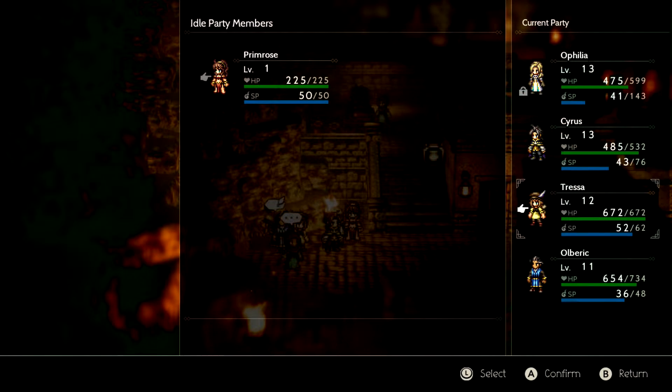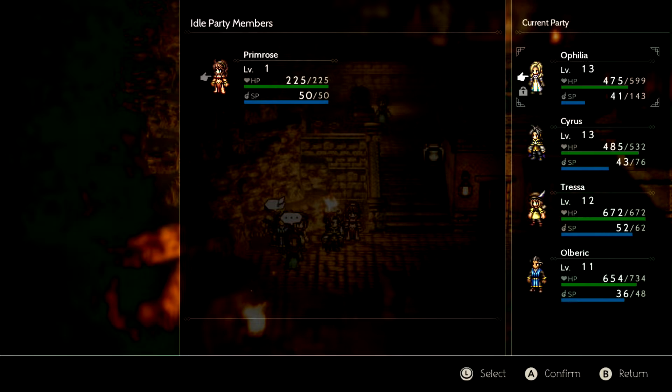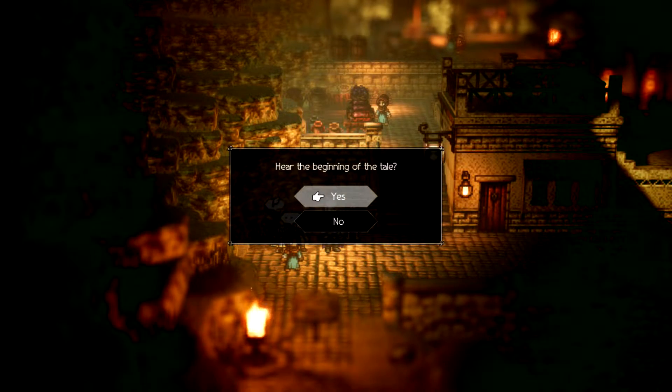So who are we going to replace Primrose with? I'm probably going to do either Ophilia or Cyrus, but I don't really want to get rid of Cyrus because he helps us figure out who's weak to what. You cannot replace your party leader at this time — you can arrange your party by visiting the local tavern. So unfortunately we're going to have to replace Ophilia, and we're going to have to replace Tressa — as much as that pains me.